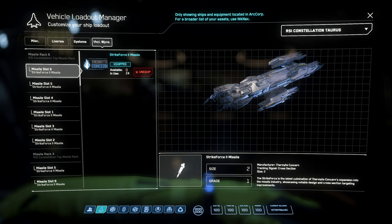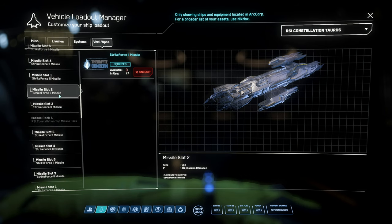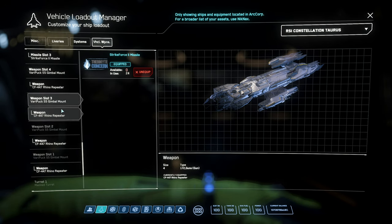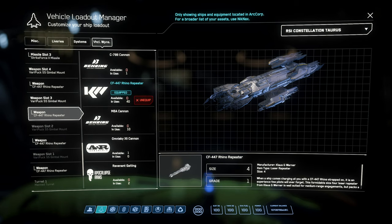The missiles — we have the Strike 2 missiles, these are size 2 grade 1 cross-section missiles, and as you can see we have all the missiles in the world. Then finally we get down to our Rhinos, which are size 4 grade 1 and they are gimballed as stock, which is pretty useful because the ship isn't particularly maneuverable. I'm quite happy with the Rhinos — it's a good weapon system and it will be staying on the ship as is.